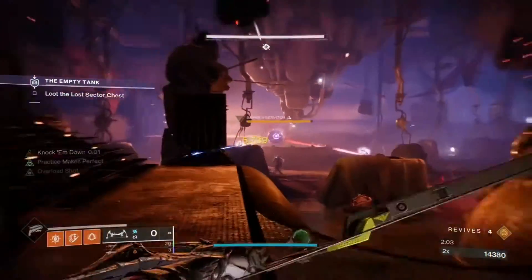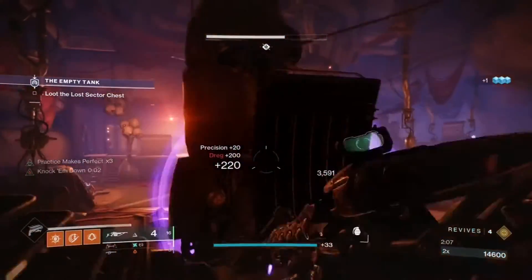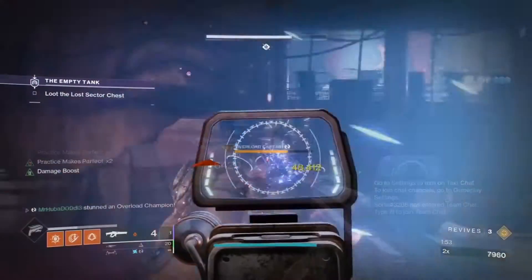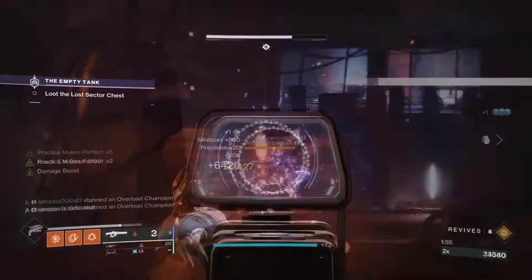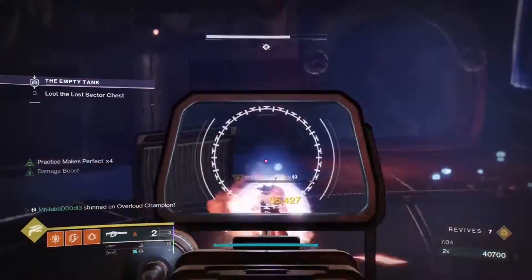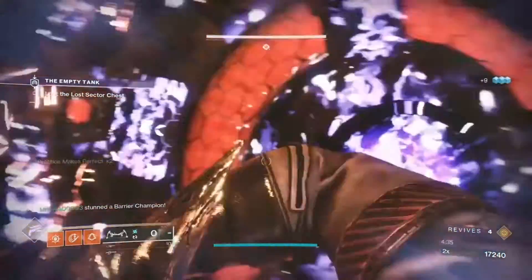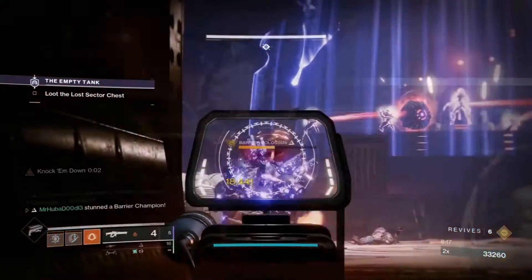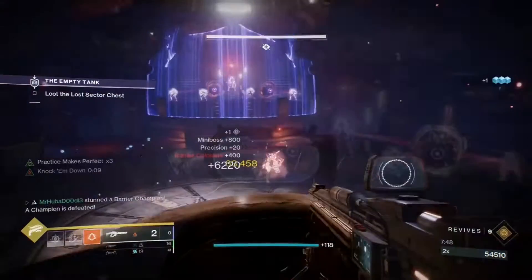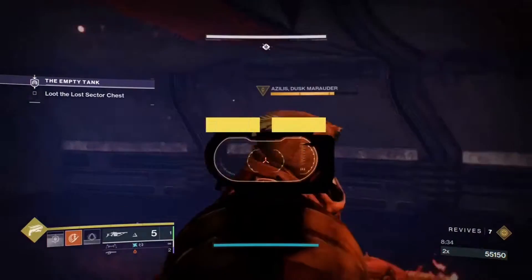There are four overload champions in this lost sector: one before you enter the dance floor, one at the DJ booth, one entering from the cage room, and one in the boss room. There are five barrier champions: one in the first room, one in the boss room before the boss, one after that before the boss, and two that will spawn with the boss.